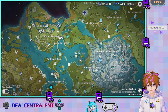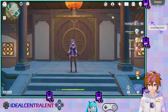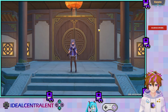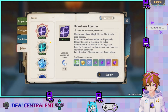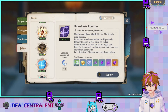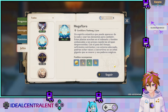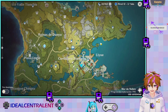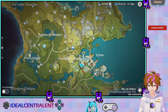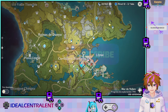En cuanto a las Megafloras, vamos al Manual de Aventurero, en la sección de Jefes, bajamos hasta acá. Le das en Seguir y automáticamente nos aparece en el mapa dónde hay Megafloras. Una vez que las mates, se cambia de lugar y así sucesivamente hasta que se acabe en ese día.